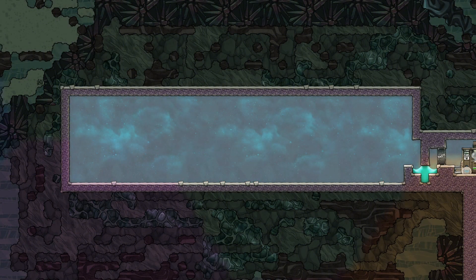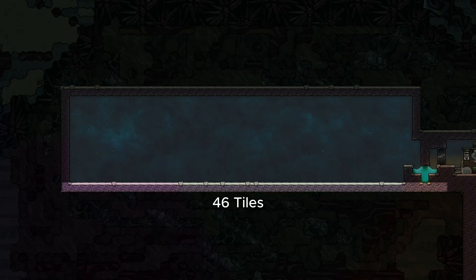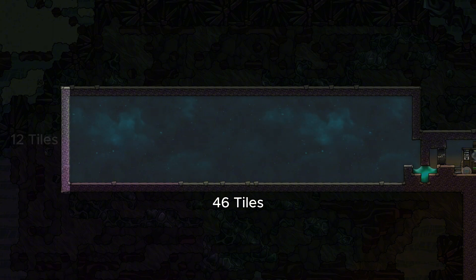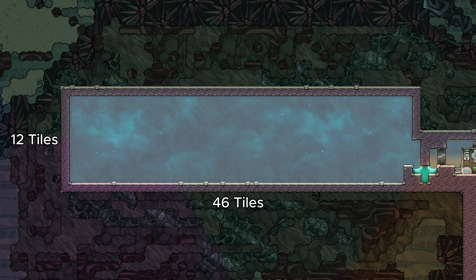With the preview out of the way, let's get started on how to build this step by step. All the materials can be sourced from the starting Ceres Moonlet and the build uses components unlocked up to the applied science research. The whole structure is 46 tiles wide and 12 tiles high. Obviously the build can be mirrored to have the entrance on the left if needed, and the steam turbine compartment can be shifted as well.